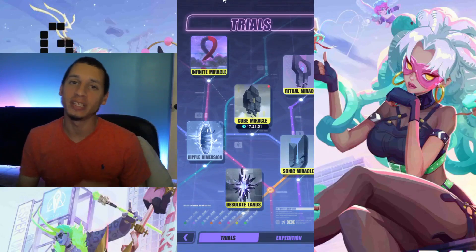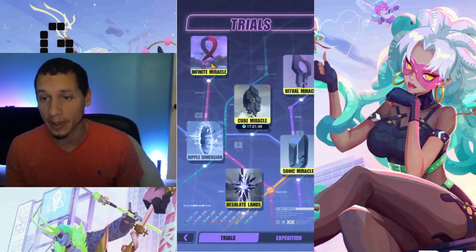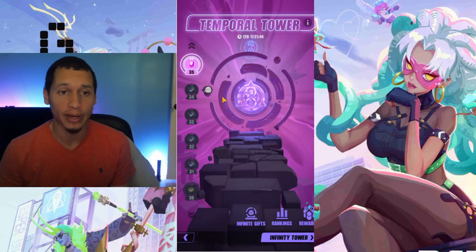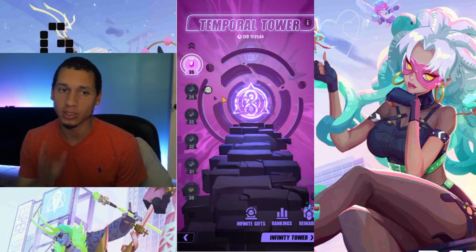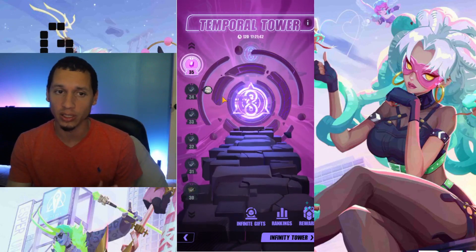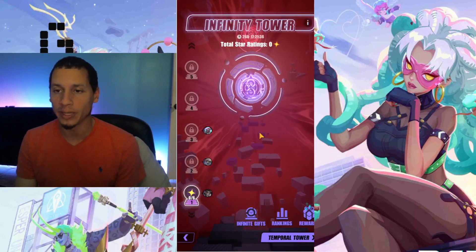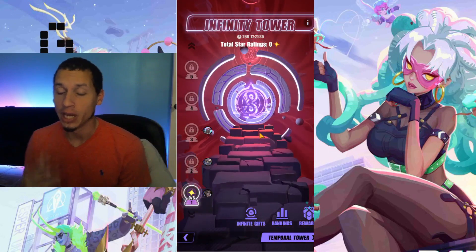Today we're going to be trying out Infinite Tower, which is located in Infinite Miracle here in the Trials. I have yet to try it. You can still access Temporal Tower, the other tower you can still play, but if you click on the bottom right where it says Infinity Tower, it takes you over to the Infinity Tower.